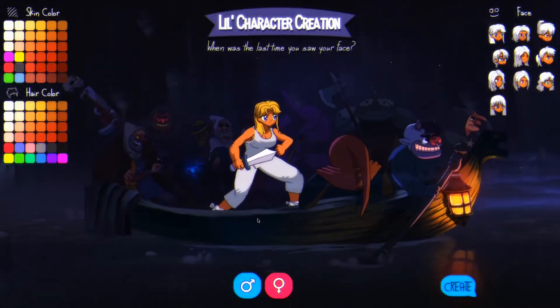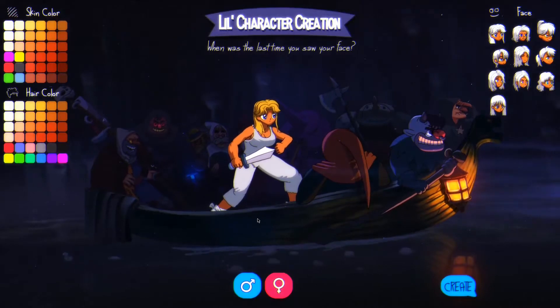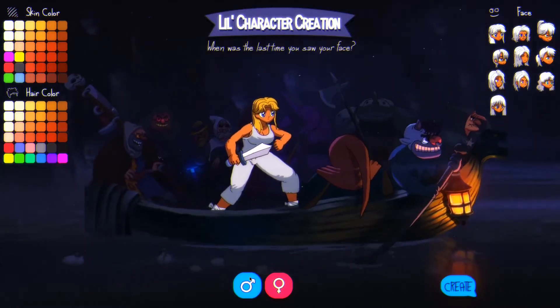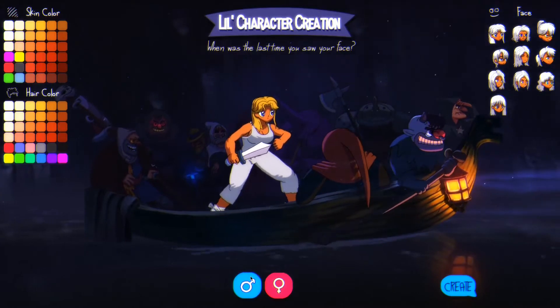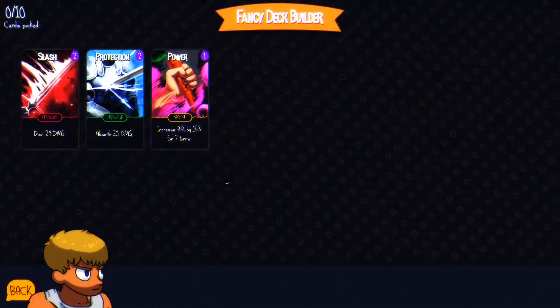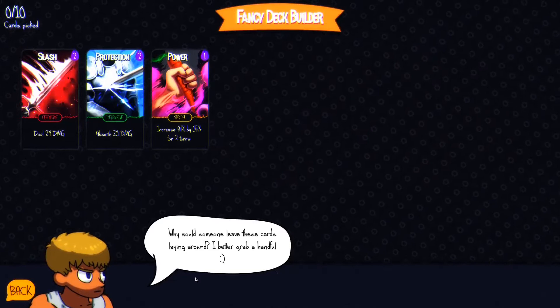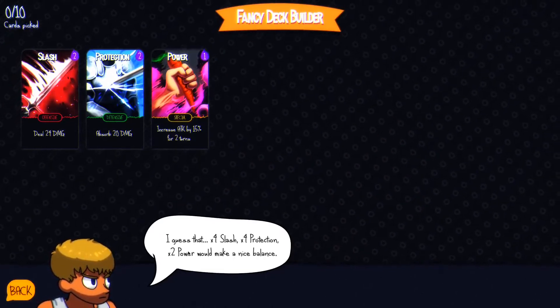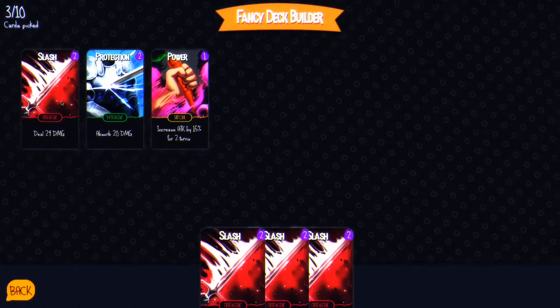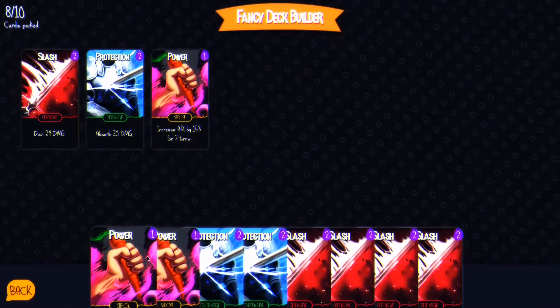The game is really beautifully animated. So I need to make my character — I'll keep the hair and skin color. Why would someone leave cards lying around? I better grab a handful. I guess four protection and two power would make a nice balance.